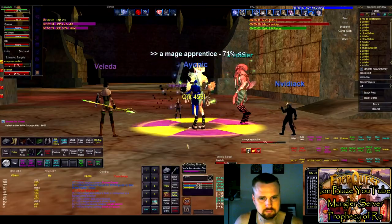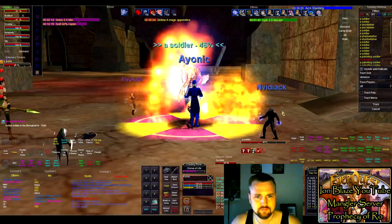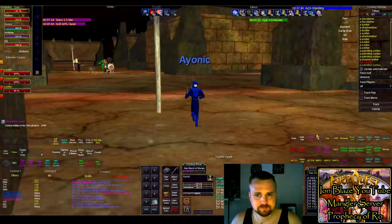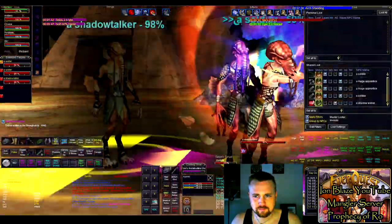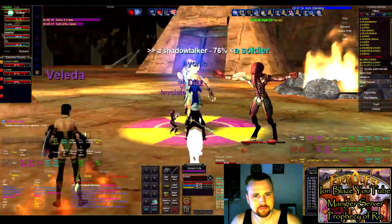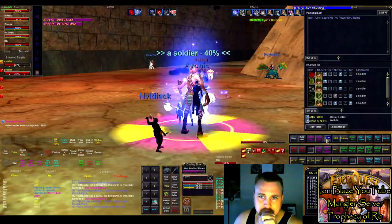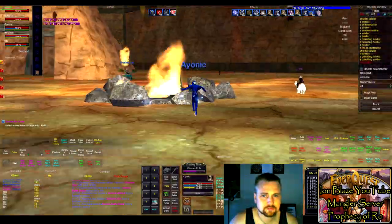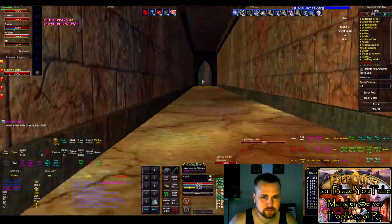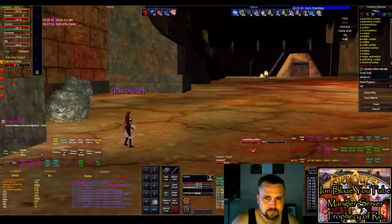Prophecy of Ro adds a nuke proc song I only use when I have casters who can nuke — it adds a little extra damage to landed nukes. Omens of War adds a rune song called Verse of Vestigran, a rune against melee and caster damage, but it's very small — helps a little but not significantly. Gates of Discord has a spell called Dark Echo, which is a 50% chance to reflect a spell. I found it largely irrelevant — it doesn't seem to work well on raid targets, and you can only use it once every five minutes.